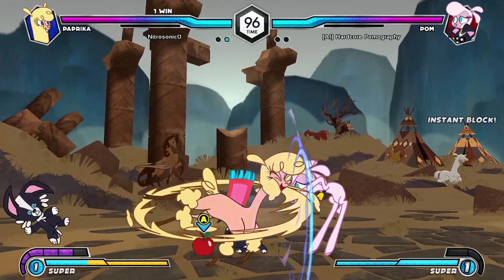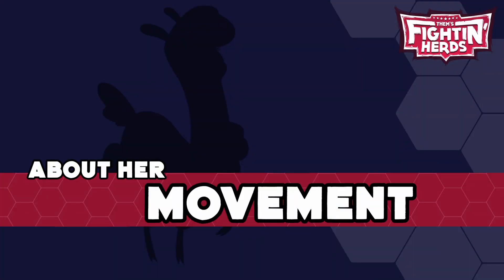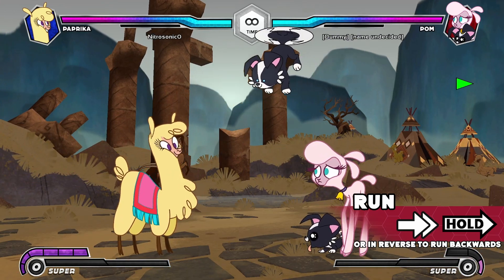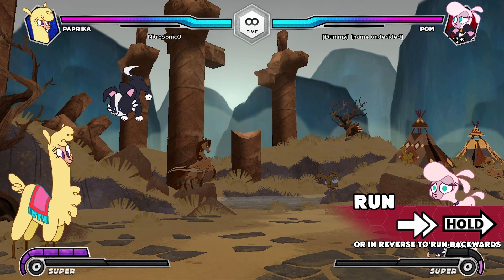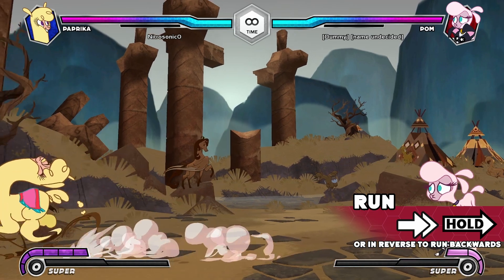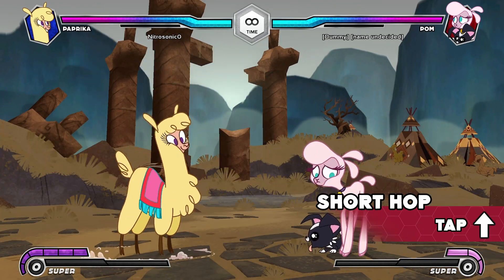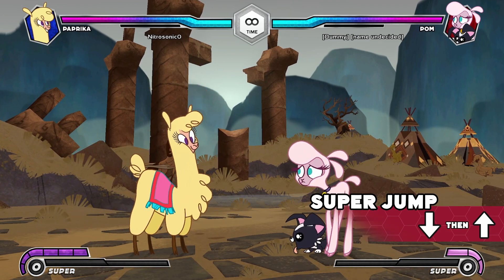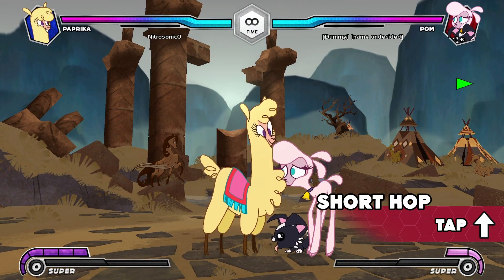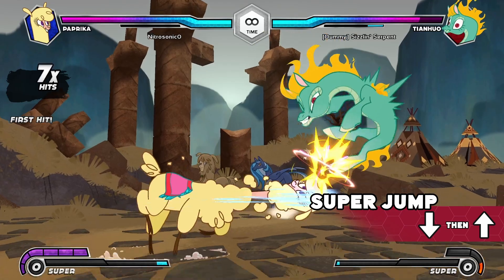Paprika is an all-rounder type character who can throw the opponent off with tricky movement and items. Paprika can run both backwards and forwards, which is useful for closing in the gap or escaping a dangerous situation. Because most of Paprika's special moves require a charge input, you can store the charge as you're moving. Paprika also has access to a short hop and a super jump. Short hopping allows you to avoid low attacks and quickly land a jumping attack onto the opponent. Super jumping can be used to catch an opponent from high up in the air.